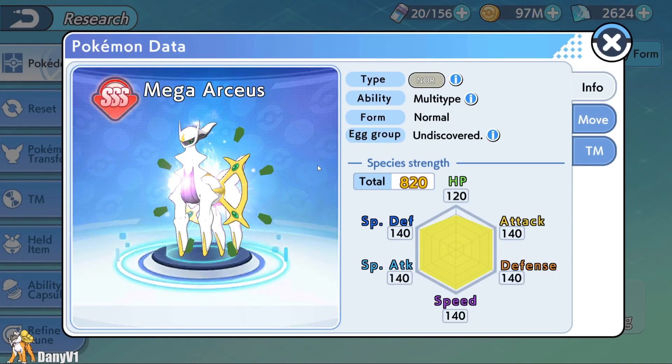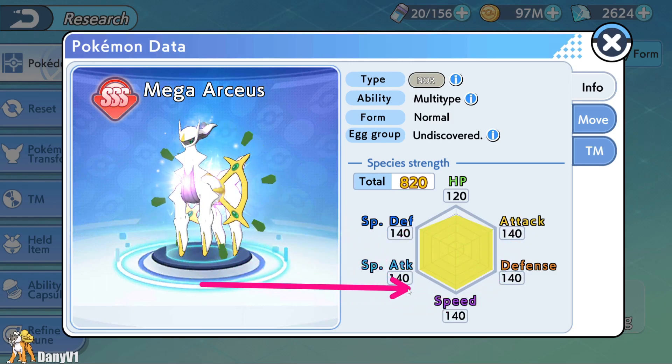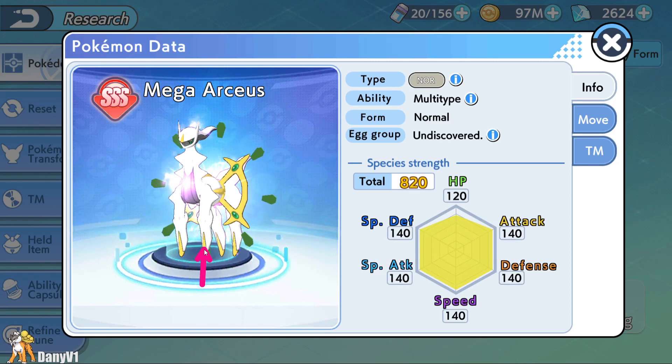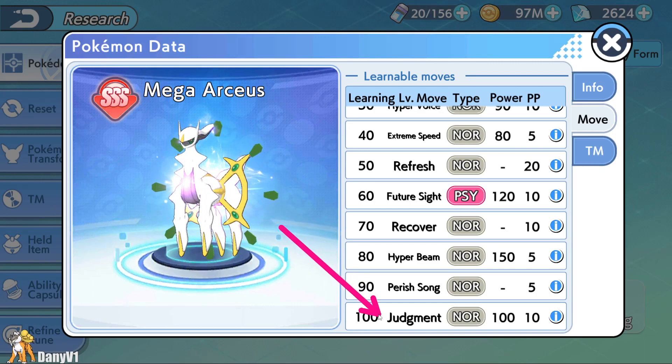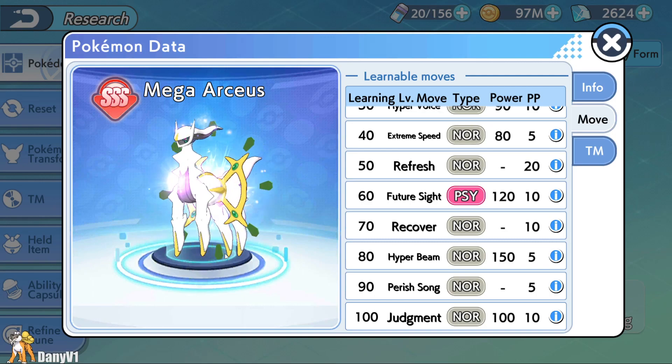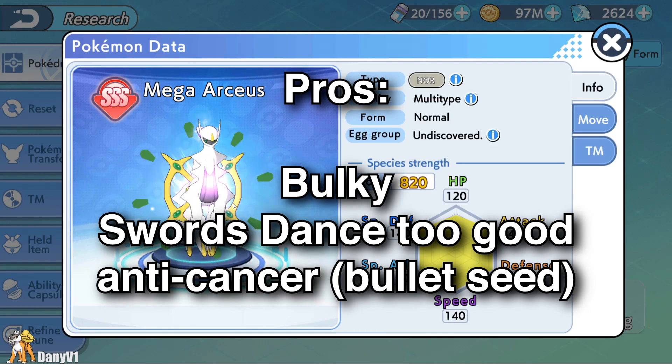Let's go to number two in the list — we have Mega Arceus. Just by looking at the stats of this beast of a Pokemon, you can probably understand why it is good. I remember that at the early days of Soul Guardian slash Infinity Island, people were trying to use Mega Arceus with Calm Mind and its Judgment ability. People were not having that much success because it felt like it would deal no damage. So as players were adapting to the meta, they started using Swords Dance, and right now Swords Dance is the meta.